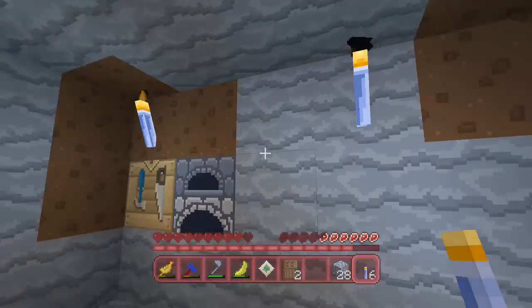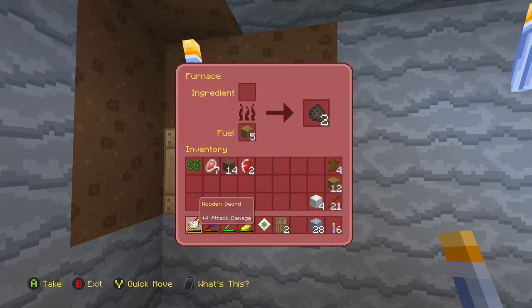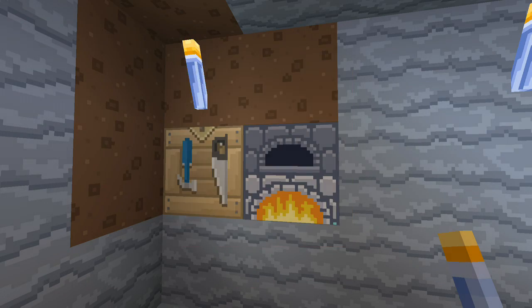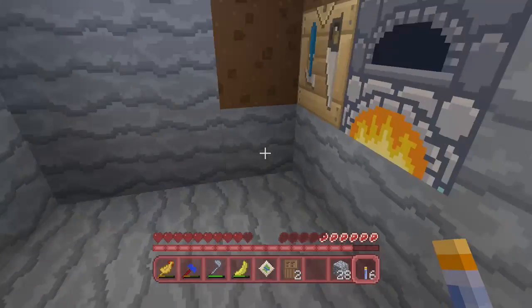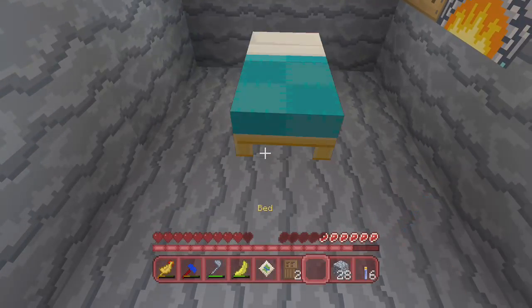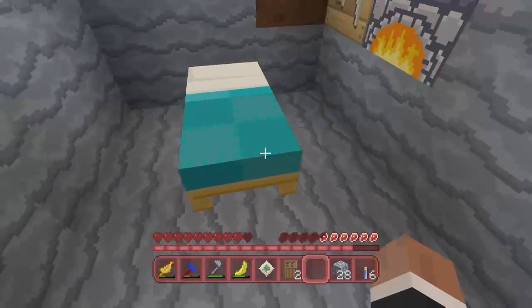Put one here, just a couple here for good measure. Let's cook some food and eat said food. Let's make a bed. At least the bed looks like a bed — pretty standard. It's got a little gold on it.